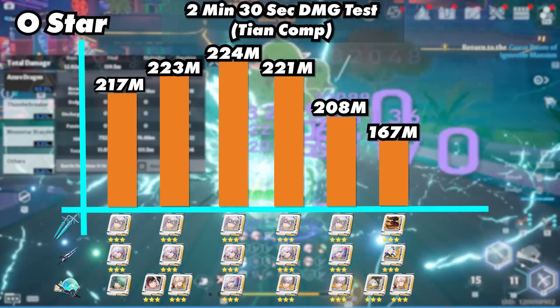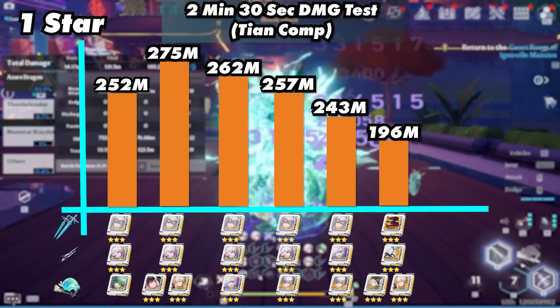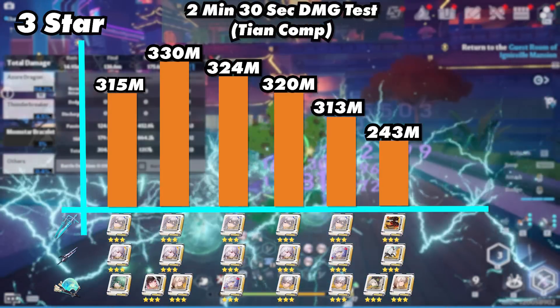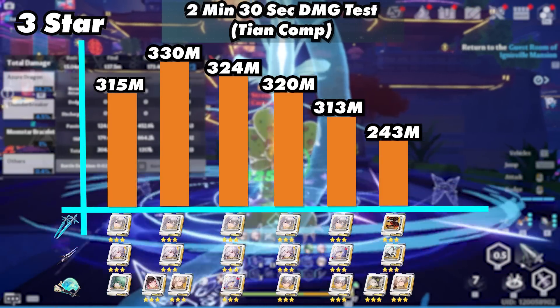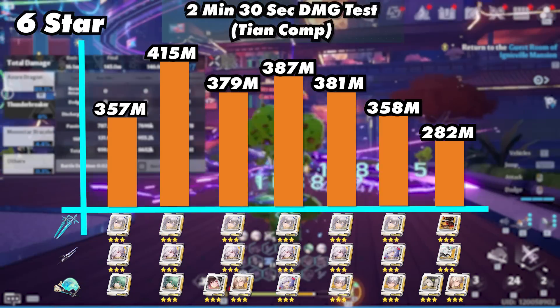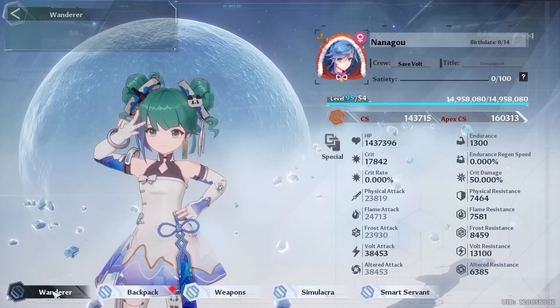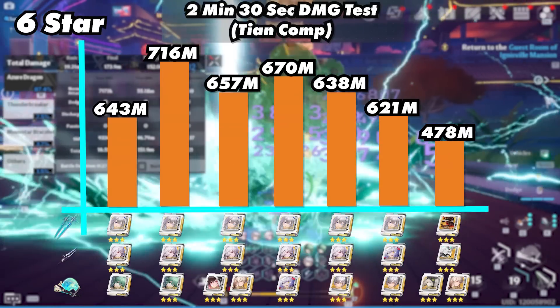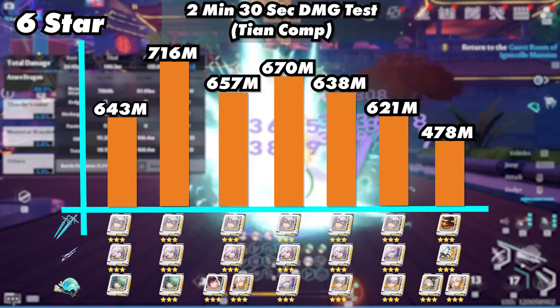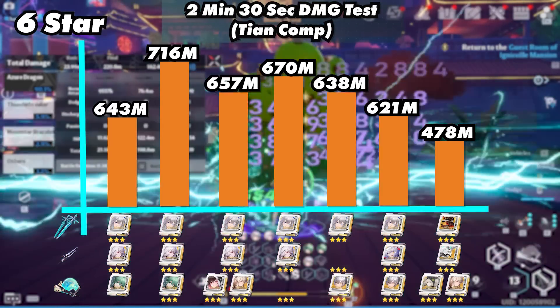At 0 star, all the matrices are fairly even. At 1 star, DPS matrices start to pull ahead. At 3 star, Fenrir matrices are starting to catch up with DPS matrices. At 6 star, Fenrir matrices are the best, only being beaten out by 3-star Mimi matrices, with other matrices close behind as well. Using live stat values, 3-star Mimi matrices are the clear winner, with Mimi matrices coming in 2nd and DPS matrices coming in 3rd.